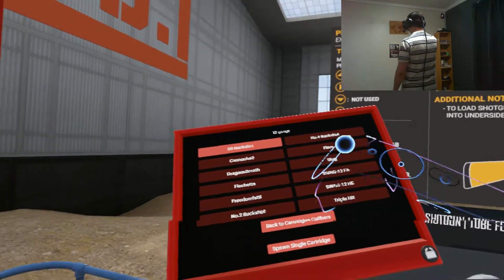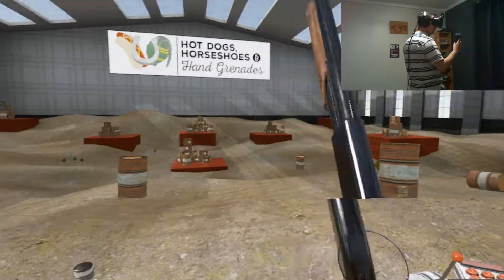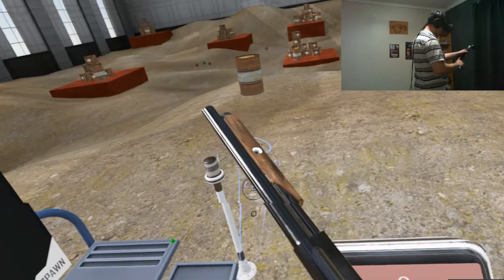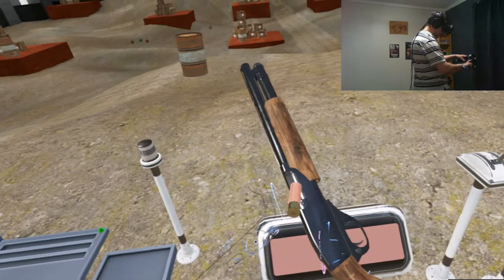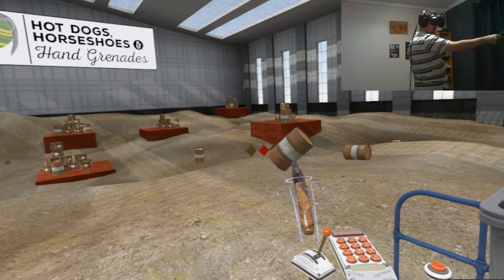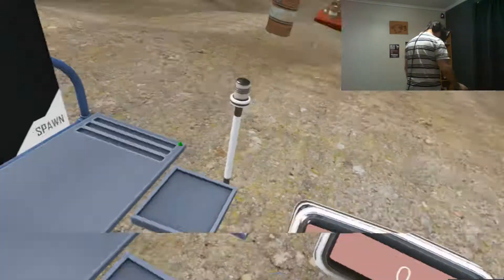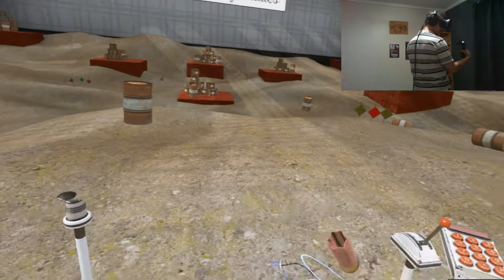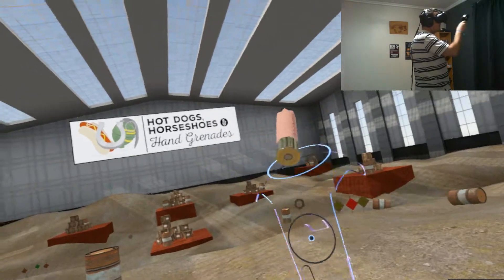I'm going to grab this pump-action shotgun — always keep your finger clear of the trigger guard. One of the really cool things, again with attention to detail, is that I can breech-load the shotgun. So if I pull the slide back, grab a shell, put it into the breech, and aim and fire. And of course when you pull the pump back, the empty shell comes out. You can grab the spent casing — whether you call it a shell, cartridge or casing — and see it's empty. Just a real fine attention to detail.